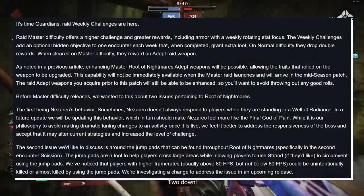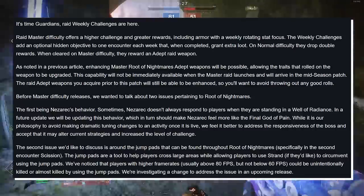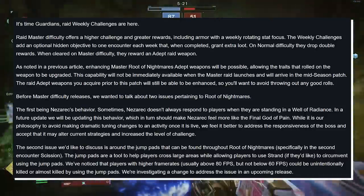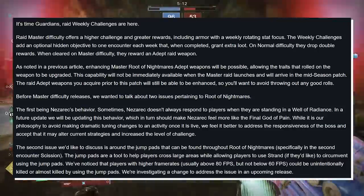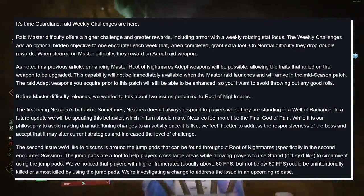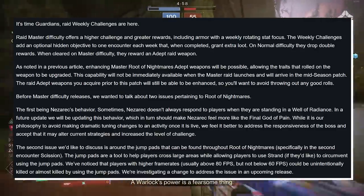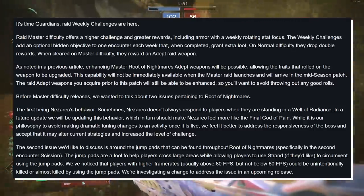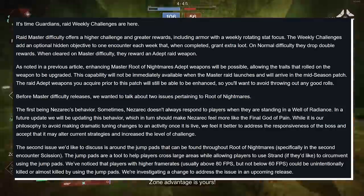Raid Master Mode and Challenge Rotation starts next week. It's time, Guardians. Raid Weekly Challenges are here. Raid Master difficulty offers a higher challenge and greater rewards, including armor with a weekly rotating stat focus. The weekly challenge adds an optional hidden objective to one encounter each week that, when completed, grants extra loot. On normal difficulty, they drop double rewards. When cleared on Master difficulty, they reward an Adept Raid weapon. Enhancing Master Root of Nightmares Adept weapons will be possible, allowing the traits that rolled on the weapon to be upgraded, but this capability will not be immediately available when the Master Raid launches and will arrive in a mid-season patch. The Raid Adept weapons you have acquired prior to this patch will still be able to be enhanced, so you'll want to avoid throwing out any God rolls.